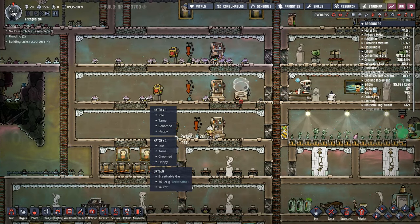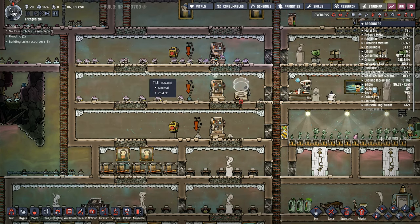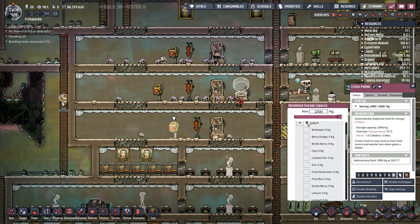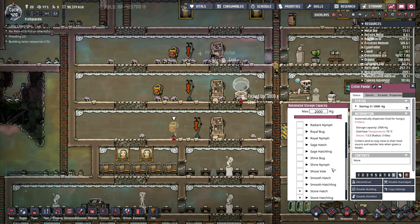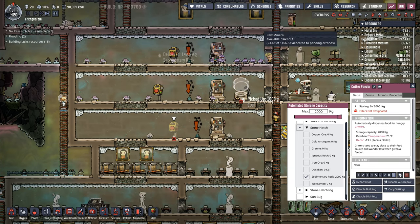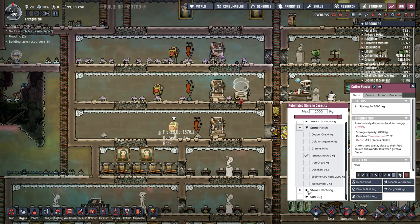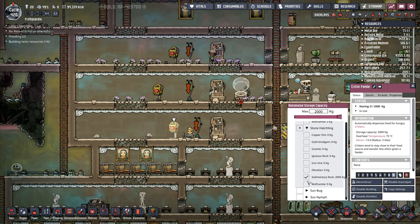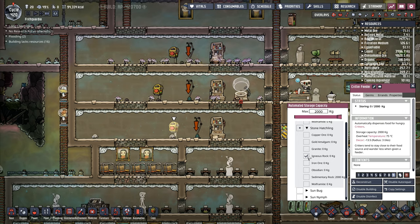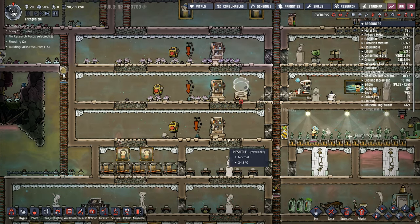Now we're just waiting on eggs to be hatched. Those are going to lay eggs down in here, but the ones up here will not lay any eggs — they will produce stone though. I can turn that off like that and go down here to stone hatch. They've got sedimentary rock going in at the moment, but I've got more igneous rock than anything else, so I'm going to take off the sedimentary rock and give them igneous rock instead.